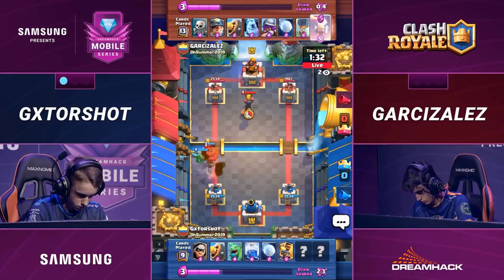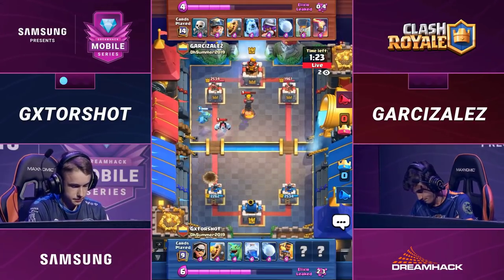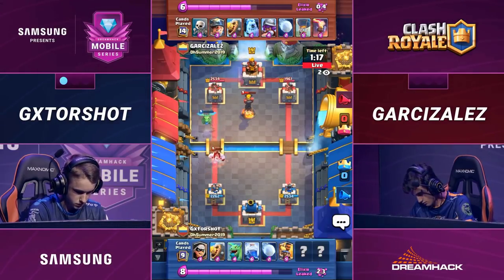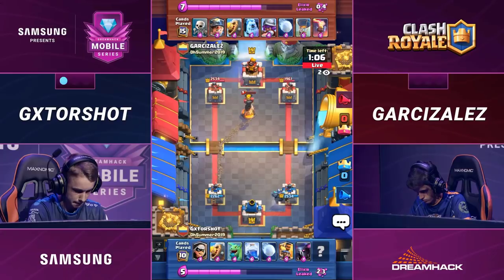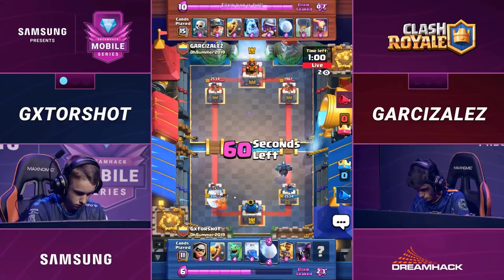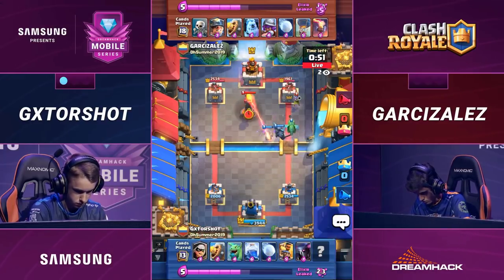Dangerous opportunity to strike here for Garcizales. He's trying to get that balloon onto tower, but it looks like it's going to be a little short, especially with the Ram Rider knocking it back — that is not going to be enough to take it down. And you know what, I think these decks are actually not the ones we saw previewed. I was going to say, this is not what we saw. I know those were decks they are using, but it's not what we're seeing in this matchup. Giant Snowball knocks the Miner onto the King — a crucial misplay from Garcizales dropping that Miner back there. Gatorshot's going to get a big advantage from that King Tower activation.